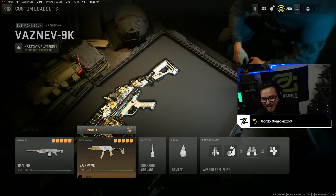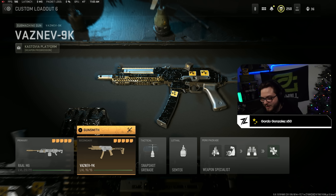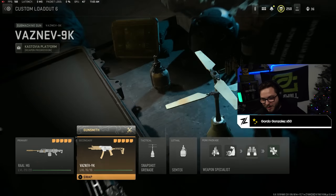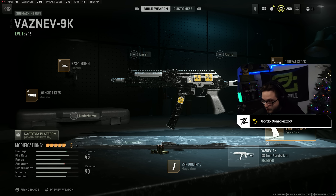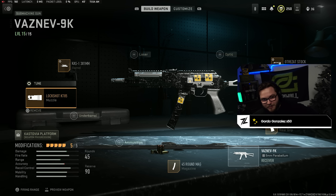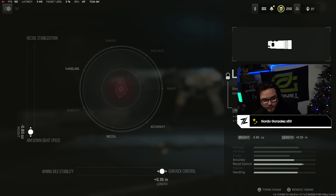The RAL MG is a beautiful alternative to the RPK. Probably my second favorite SMG in the game next to the Fennec is the Vasnev 9K — everyone is rocking this in multiplayer and it's just as good in Warzone. On it I'm using the True Tack grip, the Otrezat stock, 45-round mag, Lock Shot KT85 muzzle, and the KAS 138mm barrel. Here's the tuning — pause the video if you need it. I'll run through these super quick.